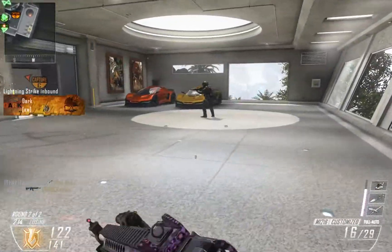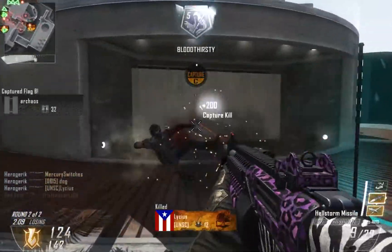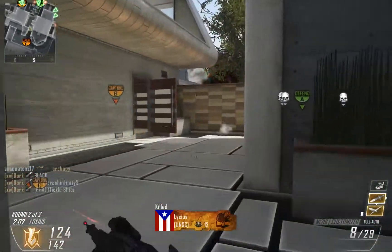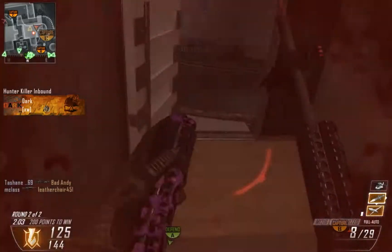That's an example of the one-hit-kill range — it's pretty close. You have to be pretty close to your enemy to kill them with one hit. But it's very doable.